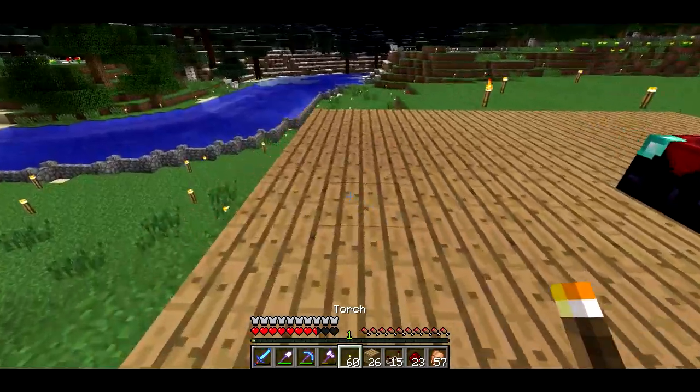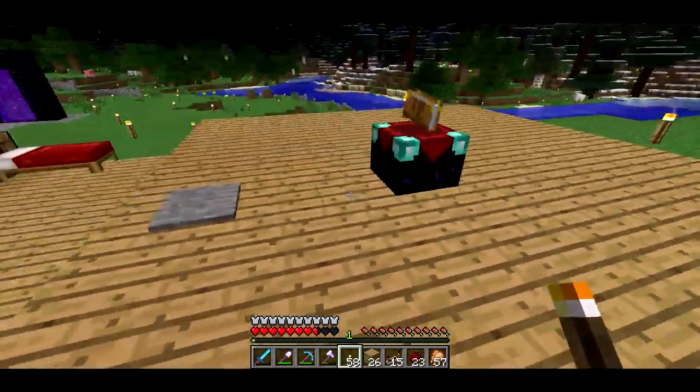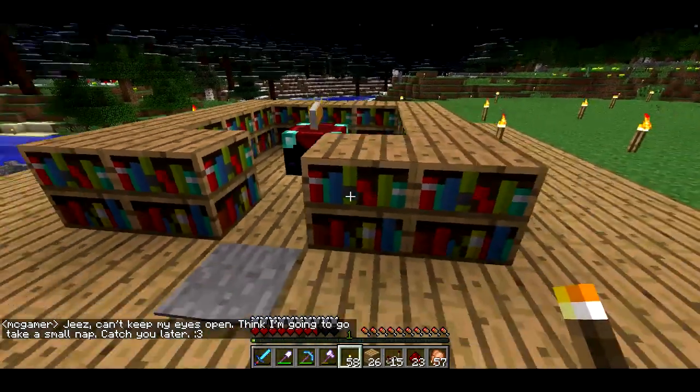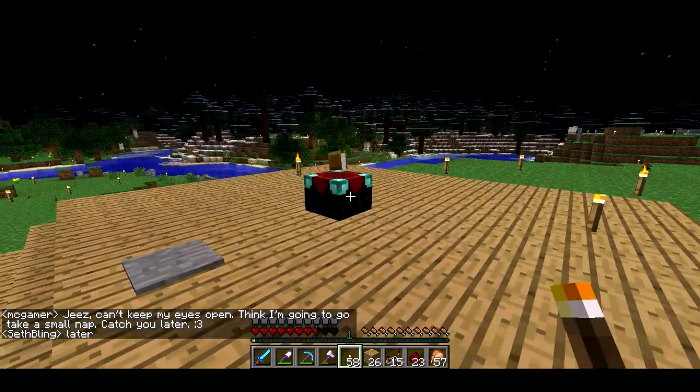This is pretty cool. I'll just add a couple of torches around the edge — I don't want them to show up where the bookshelves are going to pop up because then they would fall off. And I'll be back with my next thing.